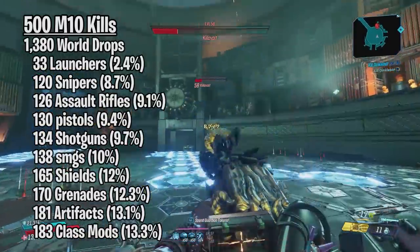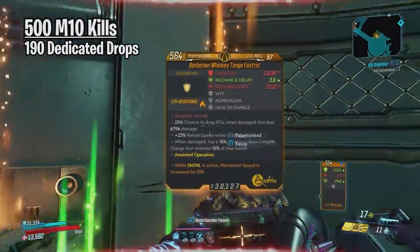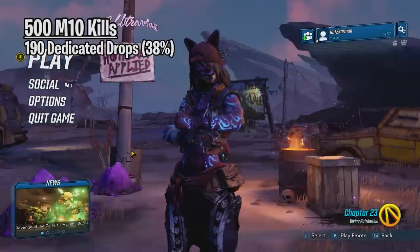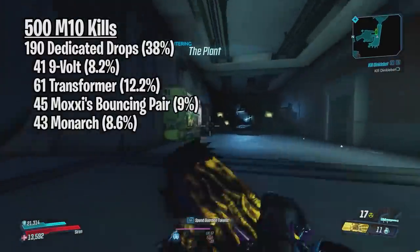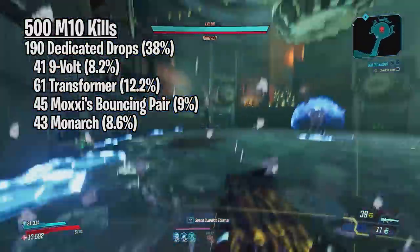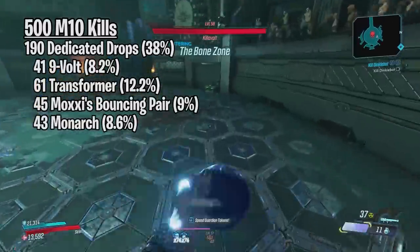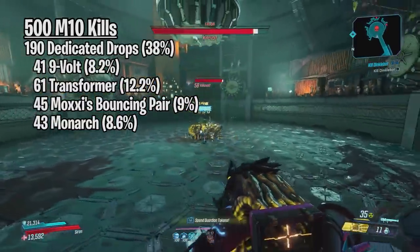Now let's move on to dedicated drops. In 500 kills on Killavolt on Mayhem 10, I got 190 dedicated drops. This means that the dedicated drop rate for Killavolt was about 38%, which is a higher rate when compared to Captain Trunt who had a 33.6% drop rate. Out of the 190 dedicated drops, 41 were the 9-Volt SMG, 61 were Transformers, 45 were Moxxi's Bouncing Pair grenades, and 43 were the Monarch Assault Rifle, which is the Mayhem 6 and above exclusive. All of them had a pretty close drop rate, except for the Transformer which was a little higher.